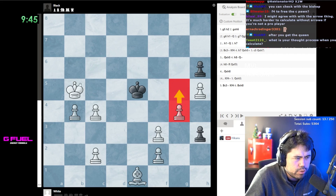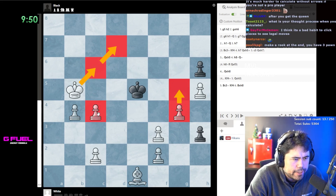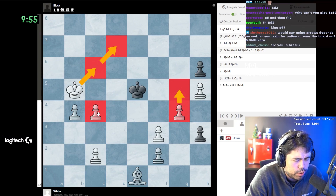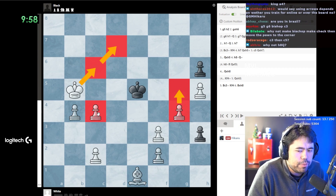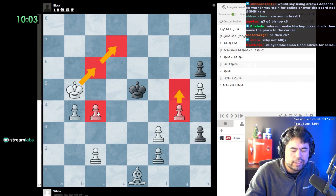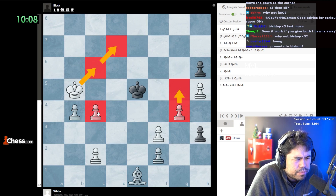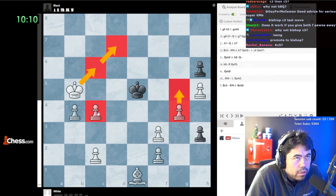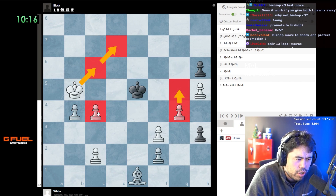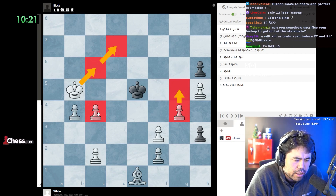There's probably some kind of weird mate pattern - but there is no mate pattern. You can't give both f-pawns; black will just ignore it. G5 seems like the right move, but after king f4 you have no good move - you just have to make the stalemate and make the draw. I'm trying to figure this out.